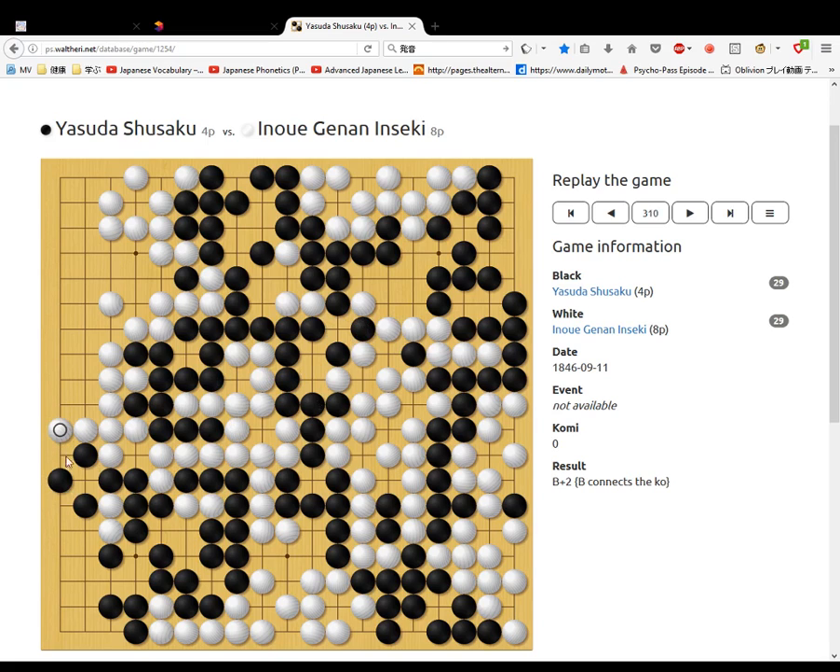White takes this down. Now the end sequence. White takes away a point from black. Black takes — that's done. White goes here. Black pushes in. White connects. Black takes. White connects. Black connects. White connects. Black takes. And that's the game.